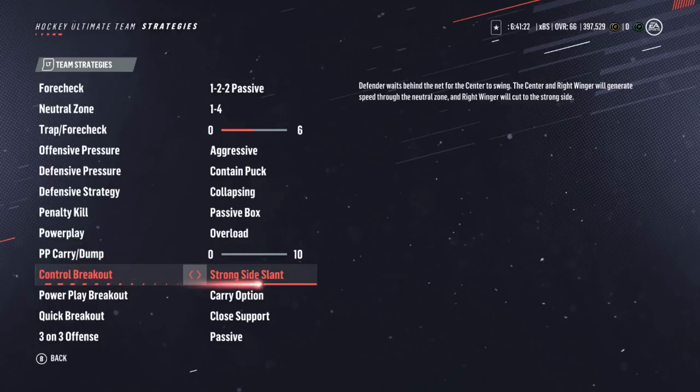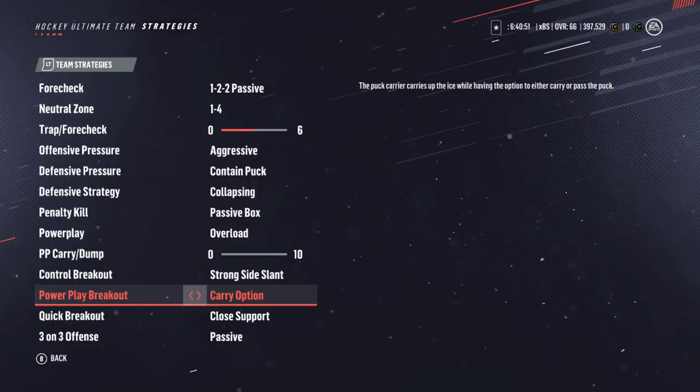Control breakout is on strong-side slant. This is what happens when you start from behind your net with the puck to try to enter the offensive zone. The reason we want this is so all our players are skating with us with speed so we can pass to them at any time and continue with that speed to enter the zone. For the power play, same idea — the carry/dump slider tells our players we're going to be carrying the puck in most of the time.